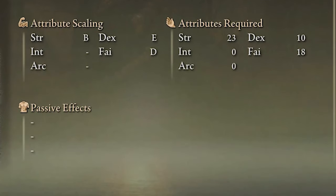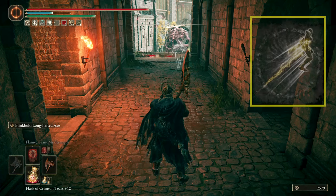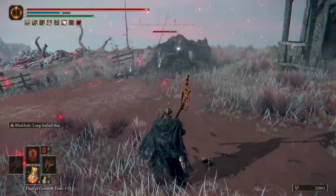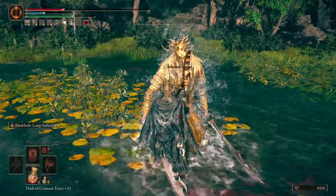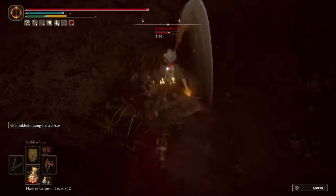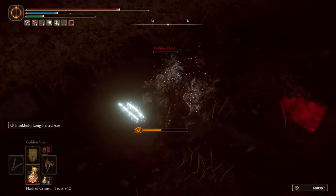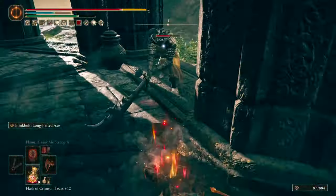This great axe at max level scales B with Strength, D with Faith, and E with Dexterity, with very low requirements. The Ash of War is called Blinkbolt Long Half Axe, which transforms you into a lightning bolt and does a frontal charge dealing small damage to the enemy, making you untouchable like a midroll. After a quick delay in the animation, you can do a follow-up lightning leap attack that does incredible physical damage when you strike the enemy, plus lightning damage from a lightning ball from above. On further research, the lightning damage from the frontal charge and the follow-up leap attack of the Ash of War scales with Dexterity, which differs from Faith that scales the regular attacks — which in my opinion is kind of dumb, as I think only one attribute should scale lightning no matter the source.